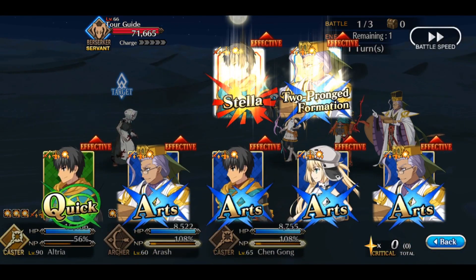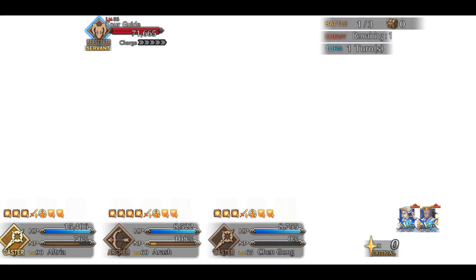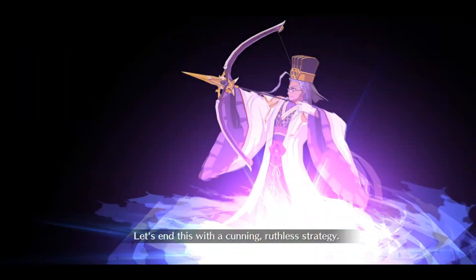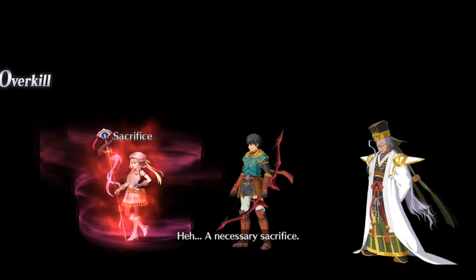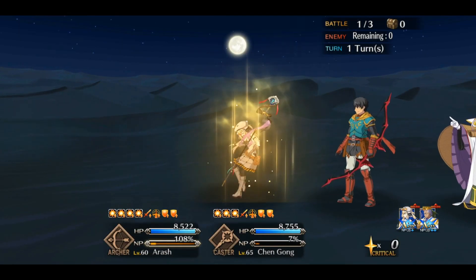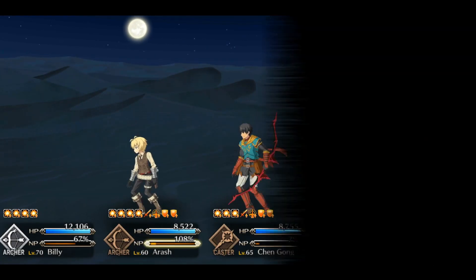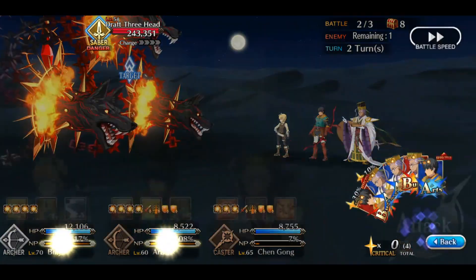I'm assuming you're running basically one non-max limit broken copy of each of the actual CEs, which isn't very realistic. But that way I can definitely account for any kind of transmutation of what you could be doing. Regardless of if you max limit broke them or didn't — obviously, if you max limit break them, you can probably cut out some of those and use those CEs or something else instead.